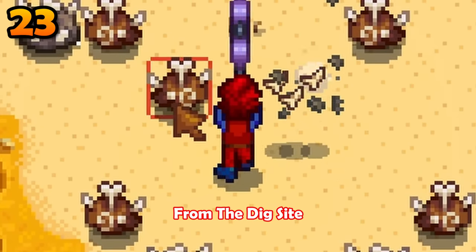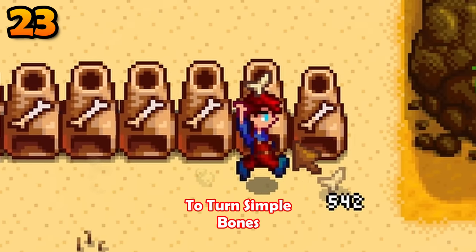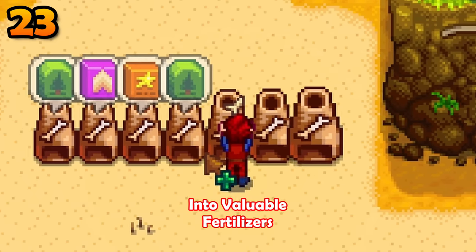You will get tons of bone fragments from the dig site, but aren't they useless? Not quite — drop them into a bone mill to turn simple bones into valuable fertilizers.